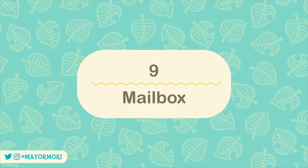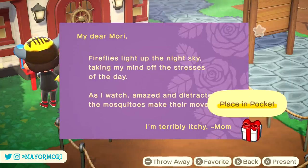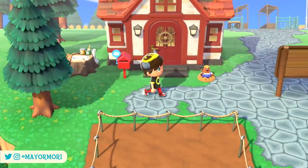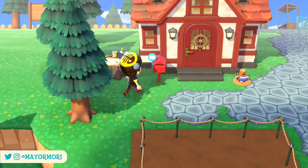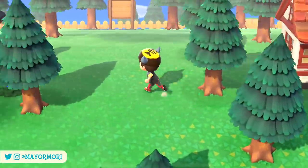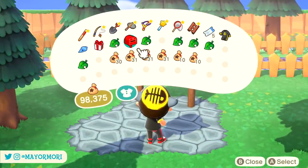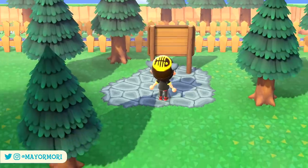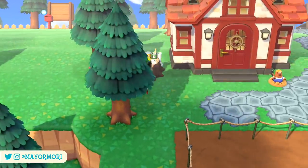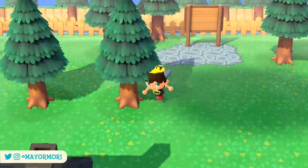Number 9: Mailbox. The mailbox in New Horizons serves a very important purpose, receiving and saving our mail. A super awesome detail that people still seem to miss is that it's actually possible to pick up your mailbox and move it anywhere you want — you can place it near the airport, on top of a cliff, or even just carry it around with you until you need it. All you have to do is stand in front of it and press the B button to pick it up like any other item. The only catch is you have to have unlocked the left room and paid off your debt before being able to move it.